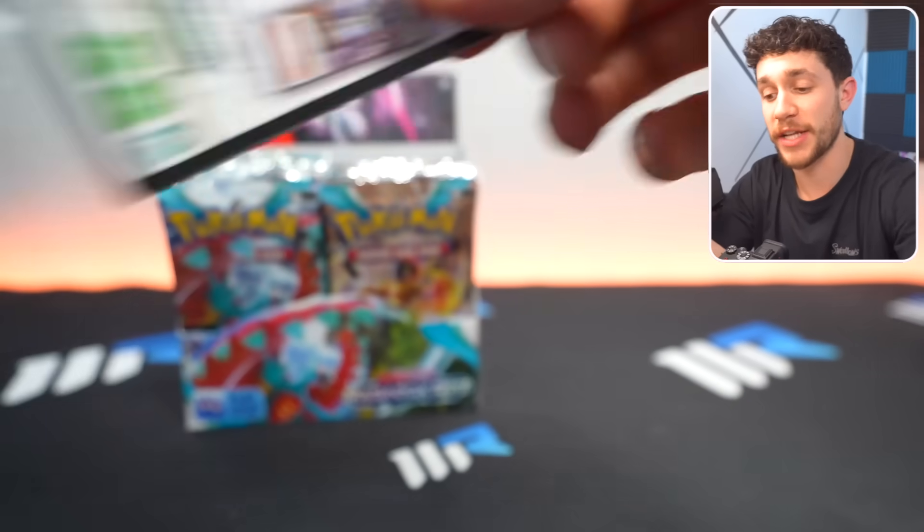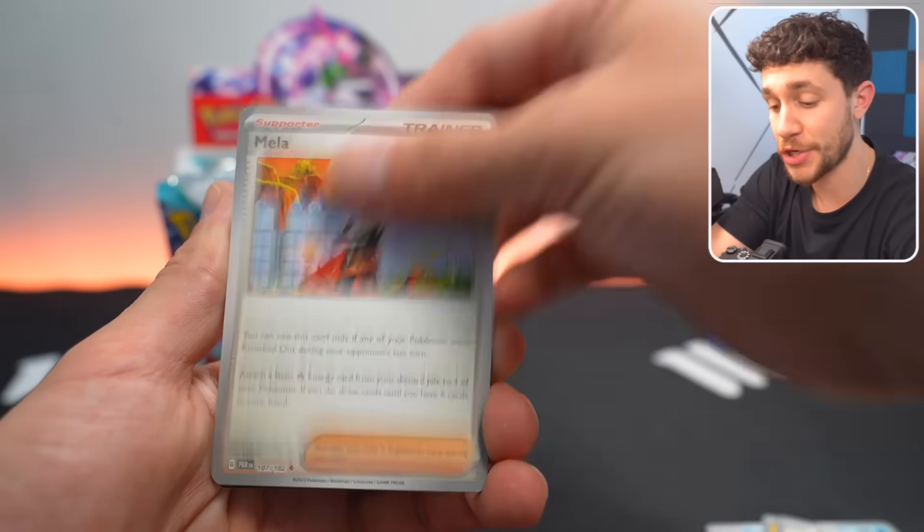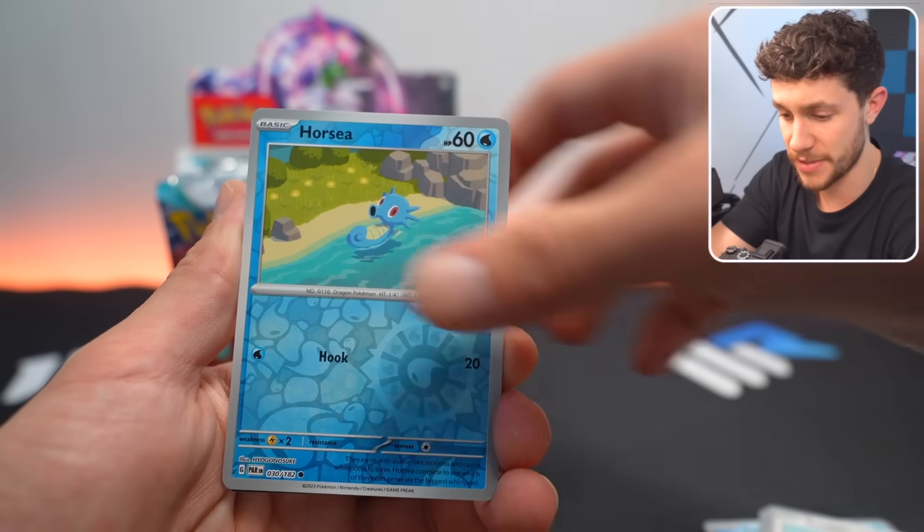We have a bit of a new rule in these transfer challenges: if we pull a gold card out of Paradox Rift, we've got to transfer a shiny version of that Pokemon. So let's hope for the best.